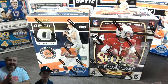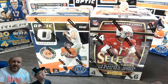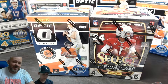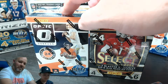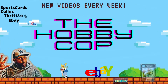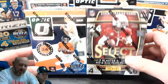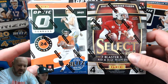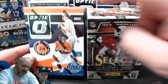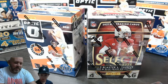Hey guys, Kenny here, the Hobby Cop, and this is Tate - my son. On today's video, as you can guess, in front of us we are opening a box of Optic and a box of Select, both 2021 products. So you have a chance to pull your Mac Jones, your Trey Lance, your Justin Fields. That's Justin Herbert, that's Justin Fields, that's Kyler Murray.